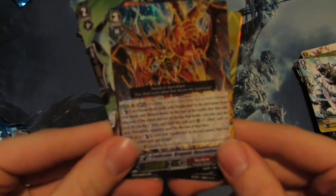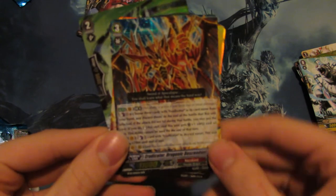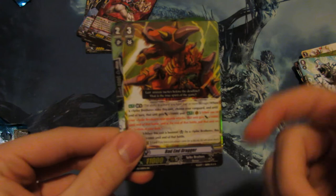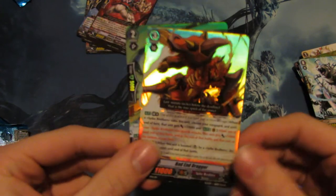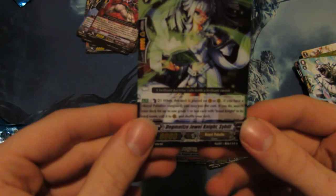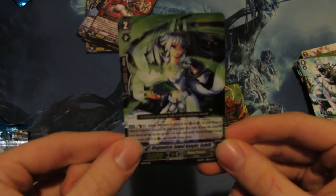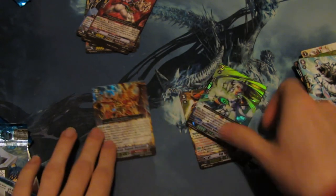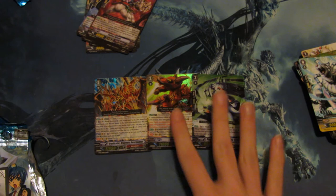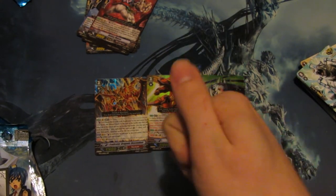So recap — we got Dragonic Descendant, Triple Rare. About Endaga Break Ride, so I can maybe put a Spike Brothers deck together and then sell it. And Dogmatized Jewel Knight Sybil — so very, very good. Just because of this and these two. Thanks for watching — box opening coming soon. Subscribe, like, and comment for more content.